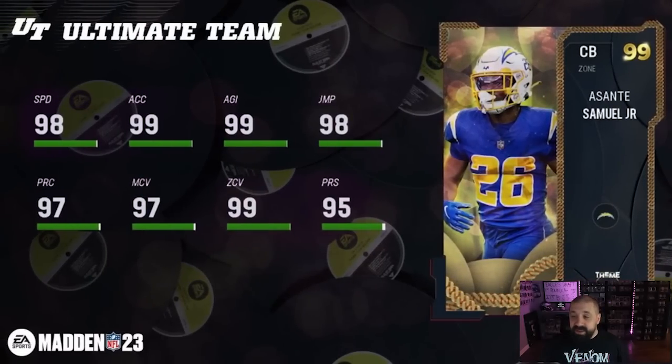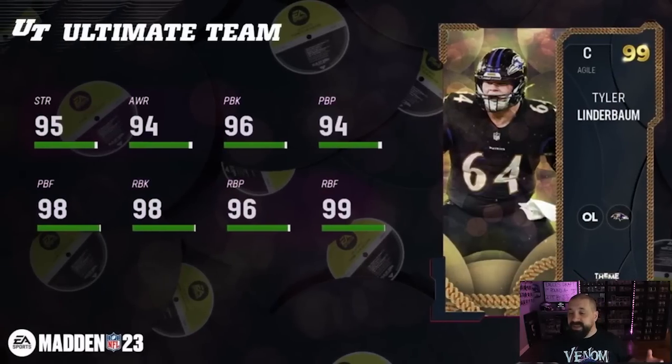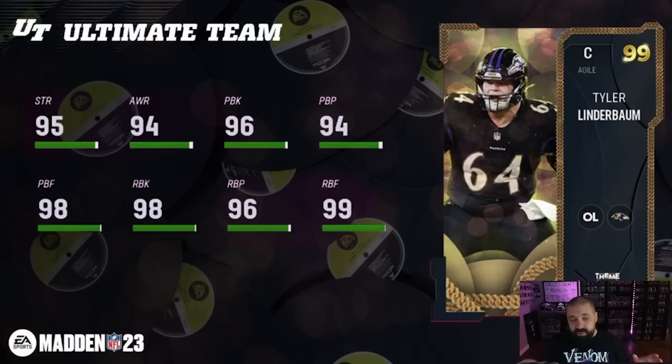One Smith, left end for the Jags — only 92 speed, 98 finesse move, 95 power move, 95 block shed. Average card, could be a lot better. Now we do get two LTDs. Remember there's a second chemistry slot on these cards — for example if you go with the Eagles and put Dallas Goedert and AJ Brown, you have two-thirds of what you need to unlock that second team chemistry which boosts a bunch of attributes. These LTDs get any of those chems for that second slot. Asante Samuel looks pretty good — he lacks height but could be a very good slot defender in man or zone, and he would get that third tier if you need it.